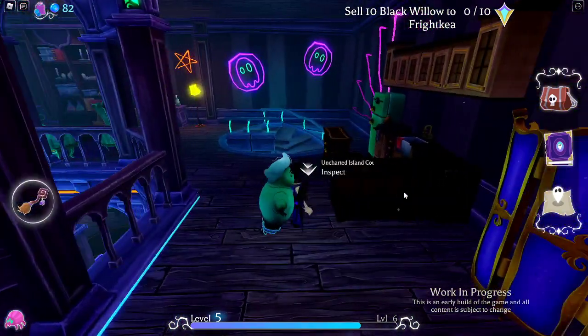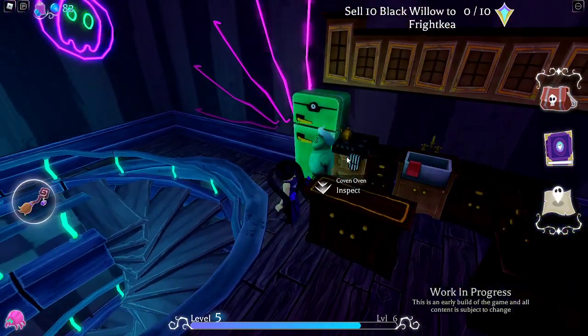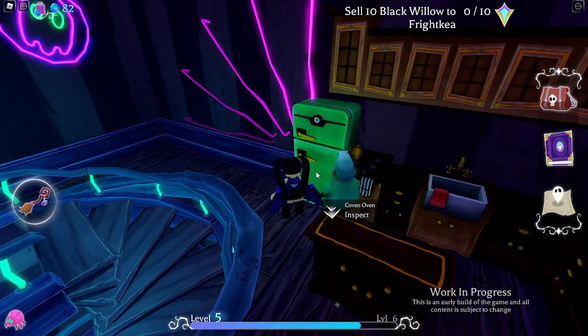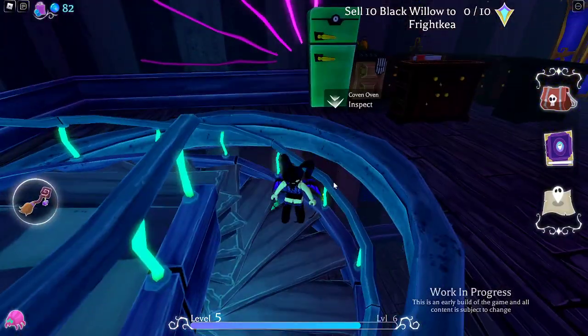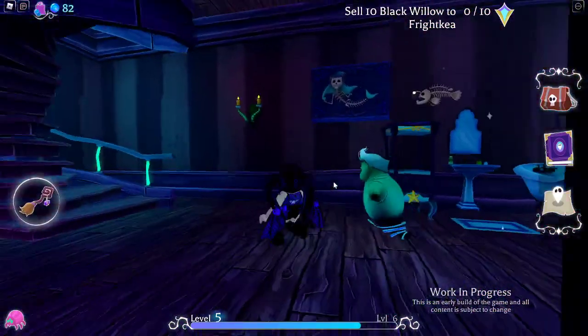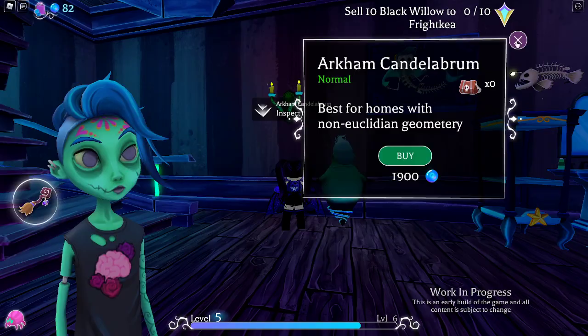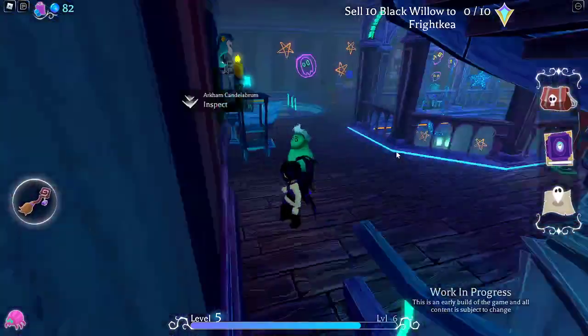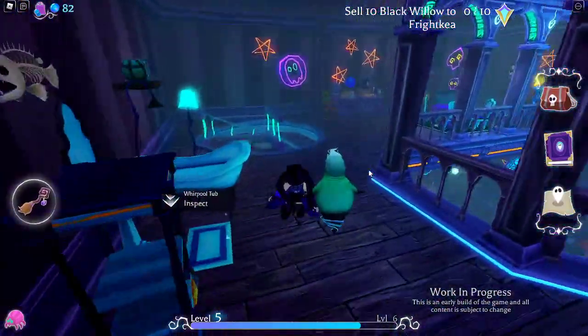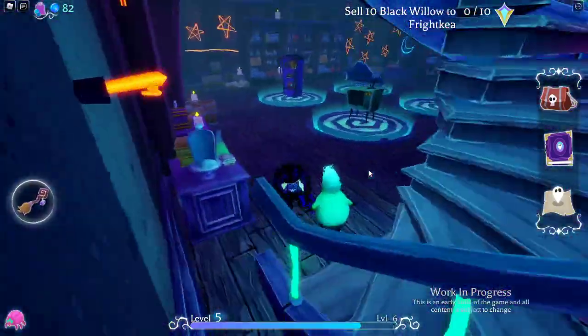So this is what I want. I don't know if this is the Halloween section, but look at this bed and look at the pillows — it's so cute. There is a room in my house where I took away my other vanity thing, and I'm going to put this one instead when I get the money. You got an oven, but the fridge isn't there. You got some furniture up there. How much is that? 1,900 for that? So I'm going to have to save up some money. I do have a quest to sell 10 Black Willow to Fright Kia.